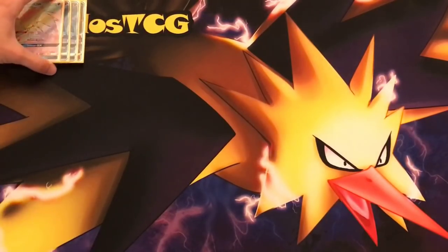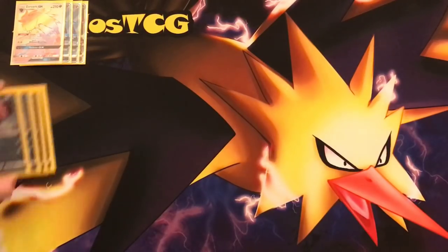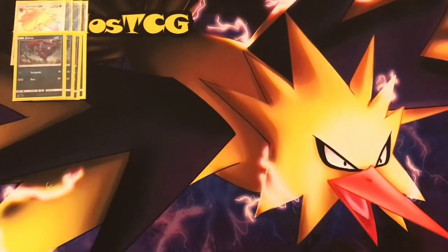We're going to have a 4-4 line of Zoroark GX — the main draw engine of the deck. You have the Trade ability at your disposal. For every Zoroark you have in play, you can use that ability to discard one card from your hand and draw two. With that amazing draw power you can draw into your basic Grass Energies for Golisopod, your Guzma, your Acerola, etc. Zoroark can also pack quite the punch with Riotous Beating, dealing 120 damage if your bench is full, or 150 with a Choice Band against EX or GX Pokémon.